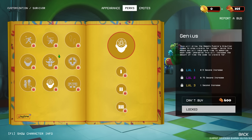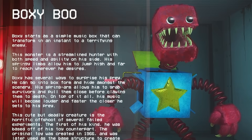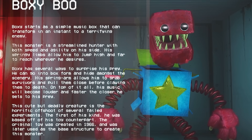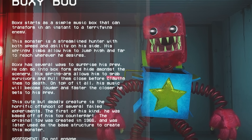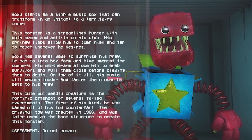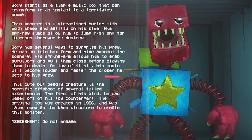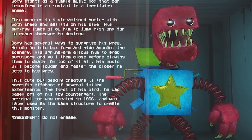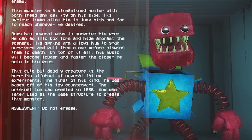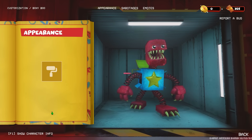I might do a future video where I show you some of this stuff. So now let's take a look at the monsters. First up is Boxy Boo. Boxy starts as a simple music box that can transform in an instant to a terrifying enemy. This monster is a streamlined hunter with both speed and agility on his side. His springy limbs allow him to jump high and far to reach whatever he desires. Boxy has several ways to surprise his prey — he can go into box form and hide amongst the scenery, his spring arm allows him to grab survivors and pull them close before clawing them to death. On top of all that, his music will become louder and faster the closer he gets to his prey. This cute but deadly creature is the horrific offshoot of several failed experiments — the first of his kind, based off his toy counterpart. The original toy was created in 1966, and he was later used as the base structure to create this monster. Assessment: do not engage. So we've actually got some backgrounds and history on Boxy Boo there.